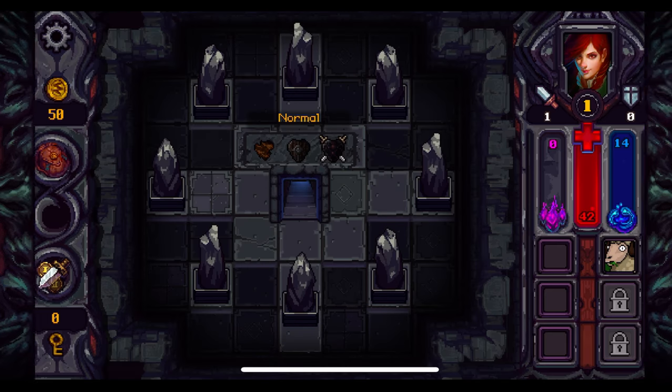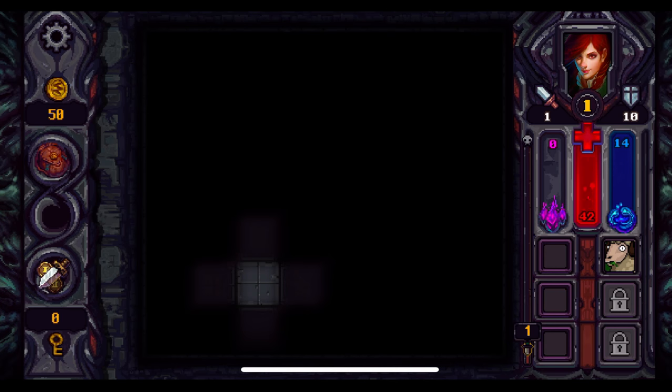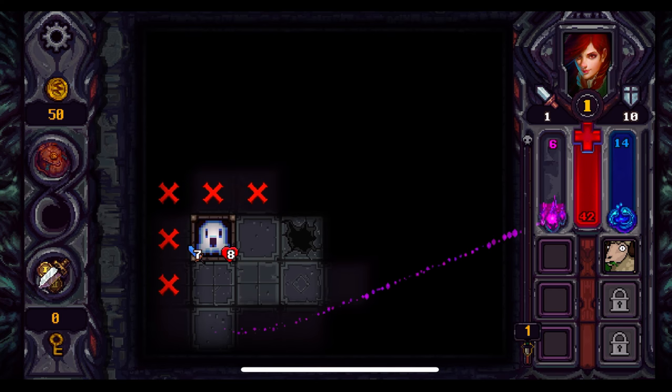Now we're actually entering the game experience where the player begins to play. It should be noted that this Ready identity they created is portable across games — in a different game, when they register to log in, if it already detects that they've created a wallet in a different game with Ready, they won't have to do it again. That's a quick tour of the experience of buying an in-game NFT and creating an identity in Web3 seamlessly.